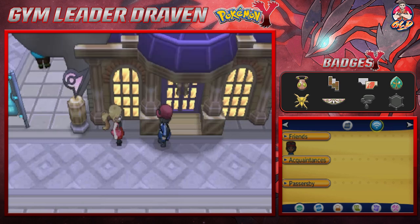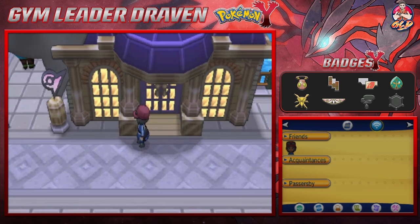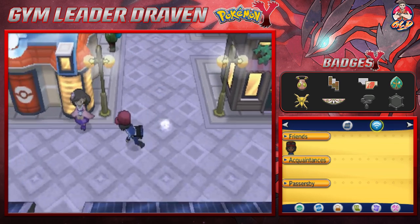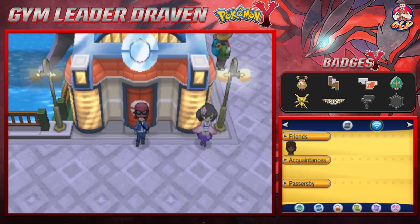Serena heals our Pokémon and says: 'You and your Pokémon are good enough to beat the gym leader — go for it!' That ends this episode. In the next one we'll take a tour of Anistar City and then take on the gym leader. Thank you guys for being patient and supportive — see you in the next episode as we take on the Anistar City gym leader!